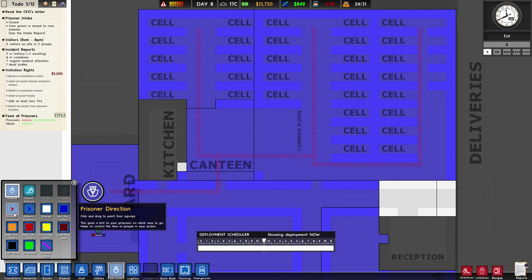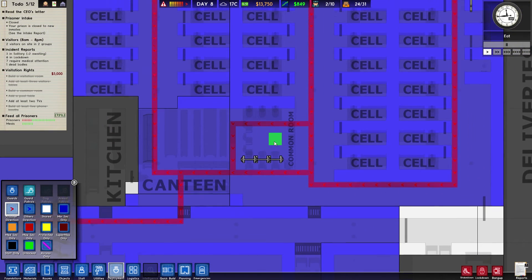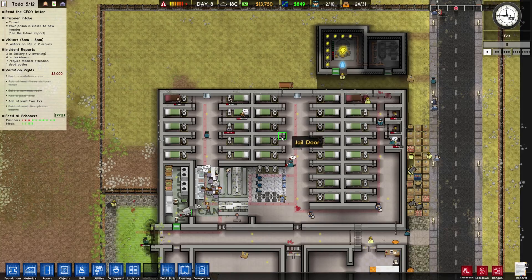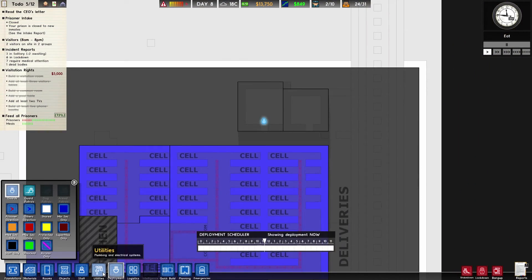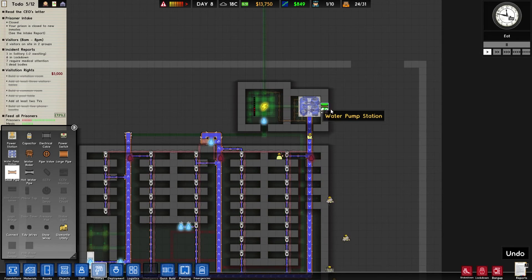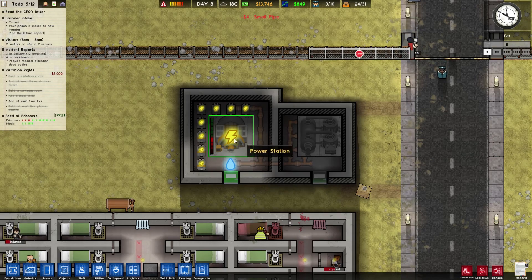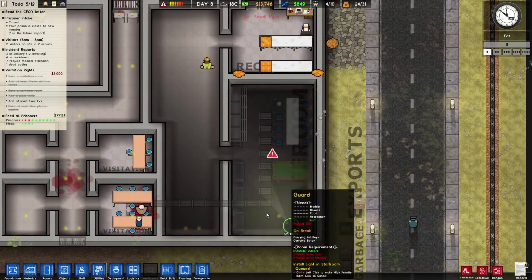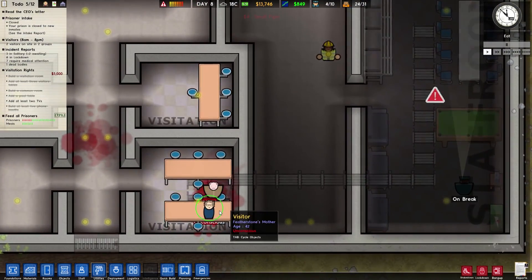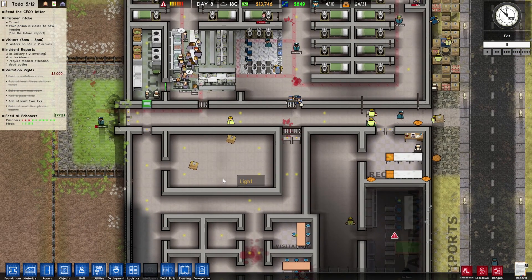I'm experimenting with these prisoner directions, which I really want to see how this thing is working. Deployment wise — utility wise, small water pipe — I put some sprinklers over here. Also I started building this staff room. Those are unconscious, which means we're gonna need a doctor, yes.